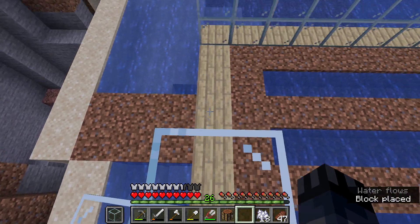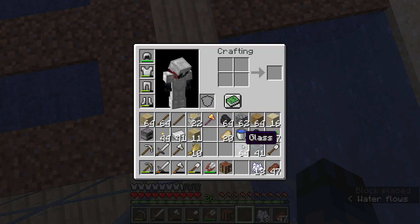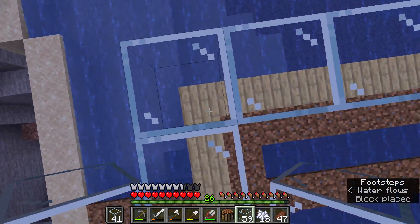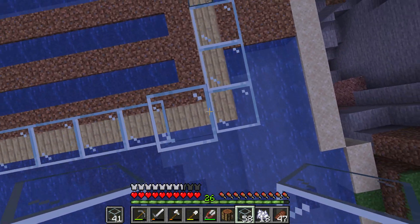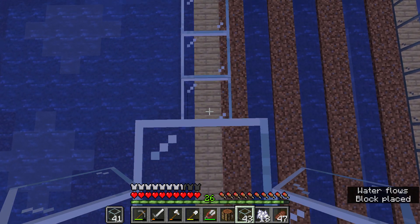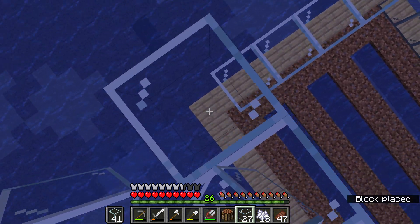Here we go. That's already two stacks gone. I always like to leave two spaces for the doors — I like double doors a lot in most of my builds. You always want to put tons of lighting in here so that it grows a lot faster.